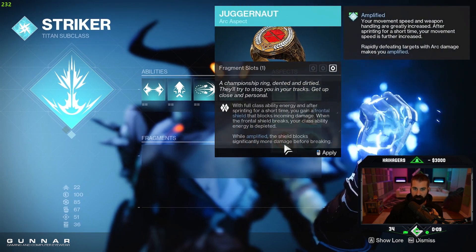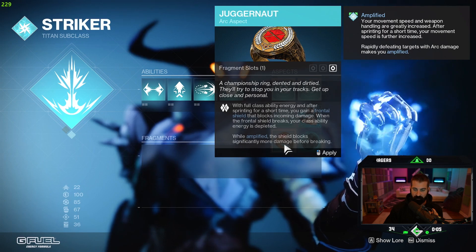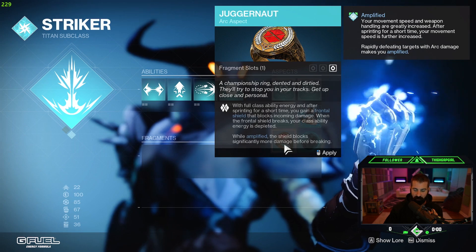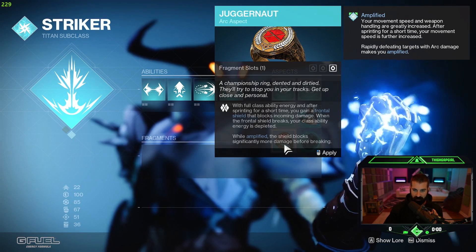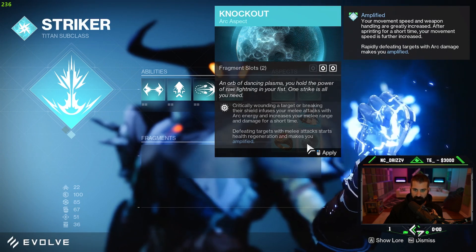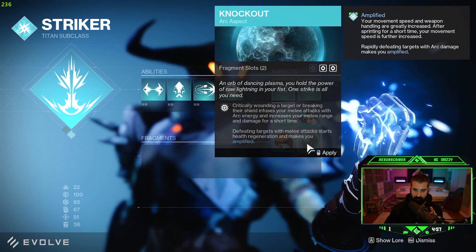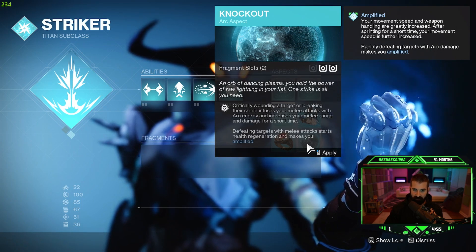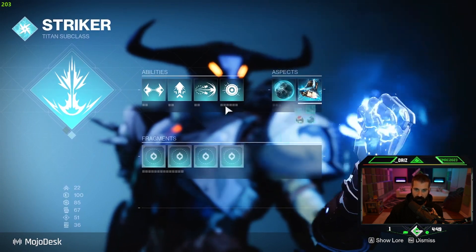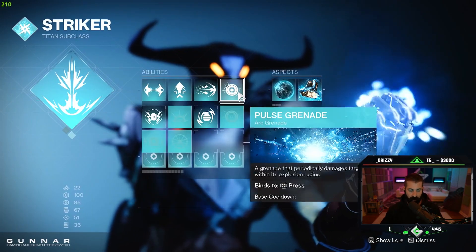Storm grenade, after detonating, creates a roaming thundercloud that tracks nearby targets and fires bolts of lightning at foes beneath it. Interesting. Juggernaut: with full class ability energy and after sprinting for a short time, you gain a frontal shield that blocks incoming damage. When the frontal shield breaks, your class ability energy is depleted. While amplified, the shield blocks significantly more damage. Knockout: critically wounding a target or breaking their shield infuses your melee attacks with arc energy and increases your melee range and damage for a short time. Defeating targets with melee attacks starts health regeneration and makes you amplified. So that's good for health regen.